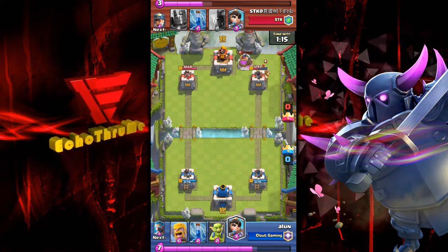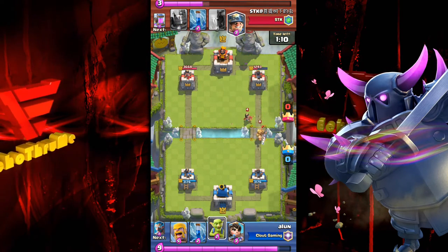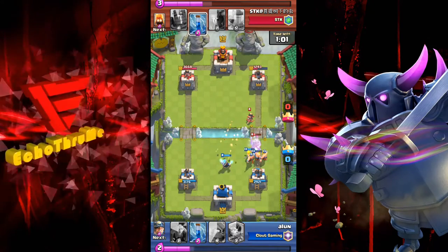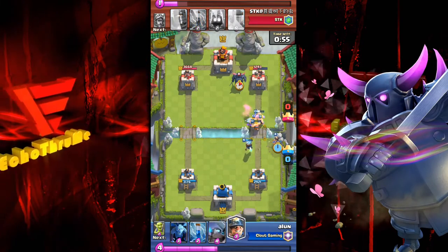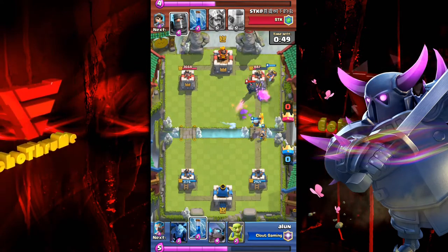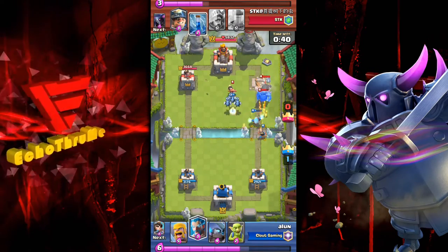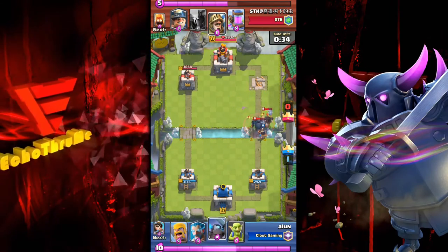Here comes the prince running up the lane — nice play with the goblins, the perfect card to play against the prince. A few legendaries, barbs running up that lane, the miner is on that right-hand tower. This is going to be it — that miner is going to take that tower down. Close — miner, princess — 38 seconds left, we have the victory in the bag.